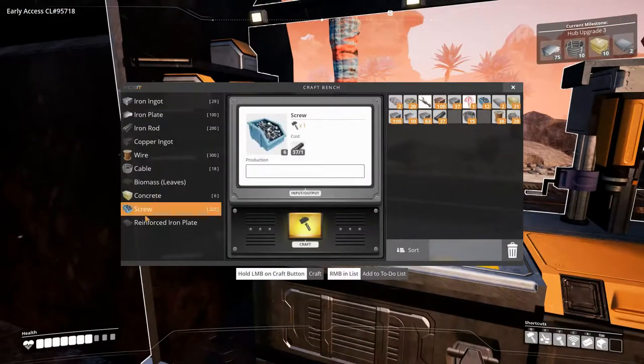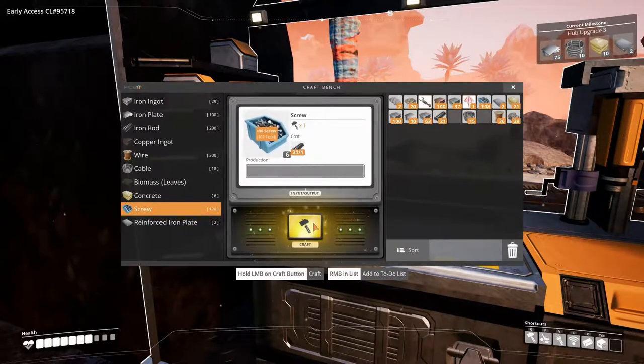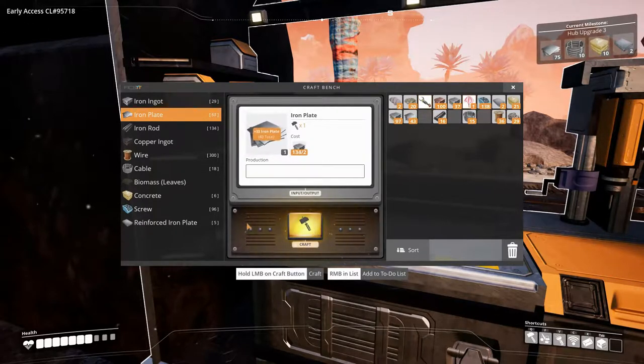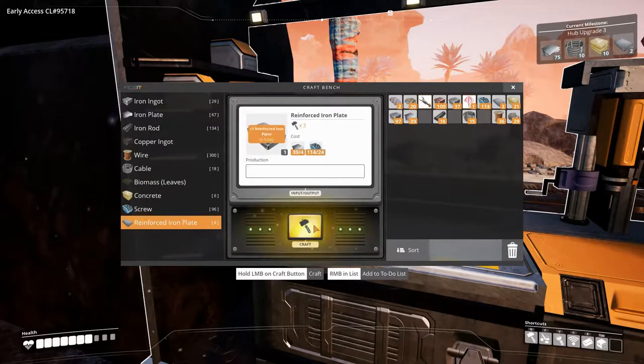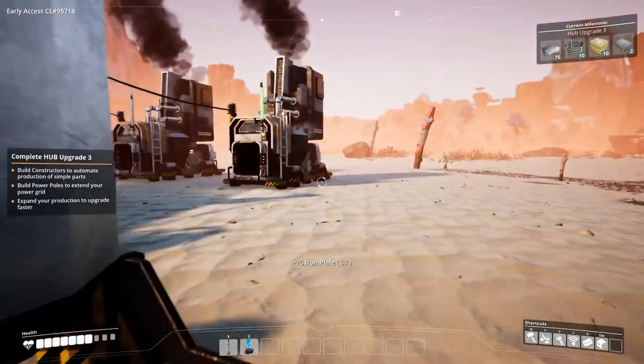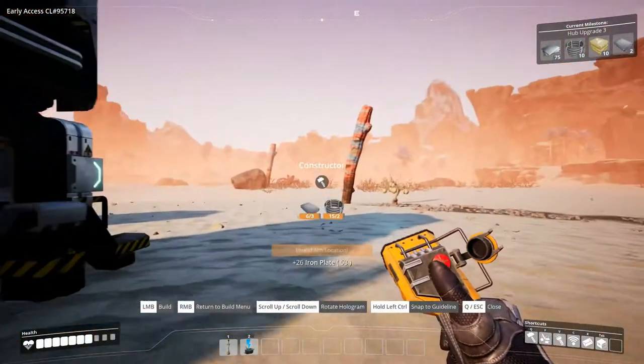Alright, let's make some screws and some iron plate. Let's get to six iron plates, which means we have enough to set up two constructors if we want to. Alright, so let's get a constructor and get it lined up.